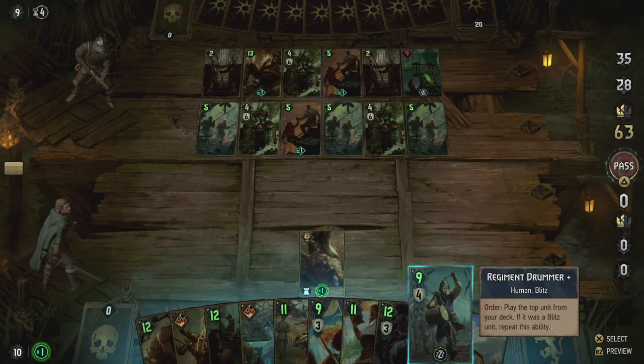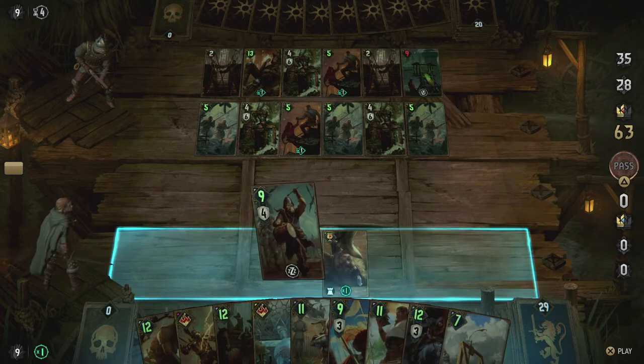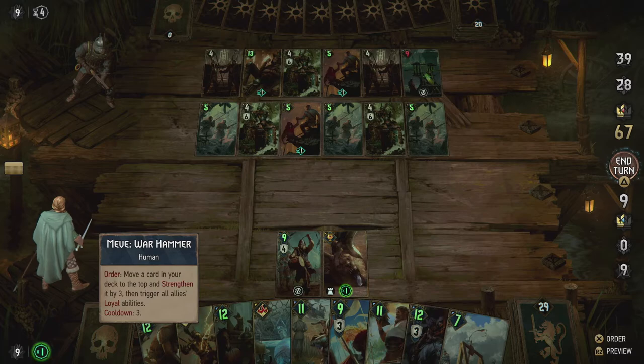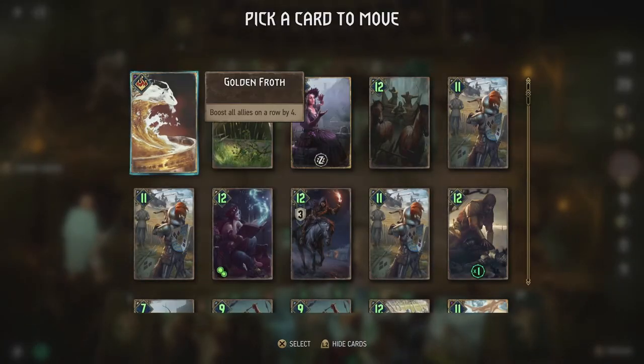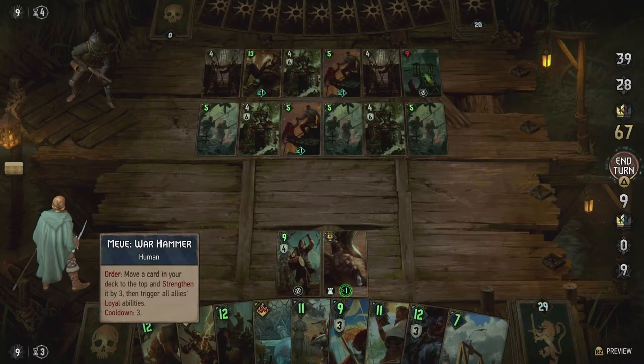The board actually looks really cool with the wood underneath. The leading ability draws a card every four turns on turn start if you are losing. We get golden froth on the first turn, which is interesting. Knowing golden froth is close, I passed, but Reynard didn't move back — because we didn't pass completely, of course.